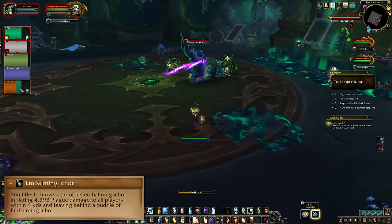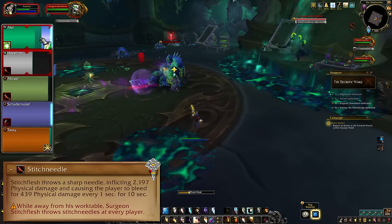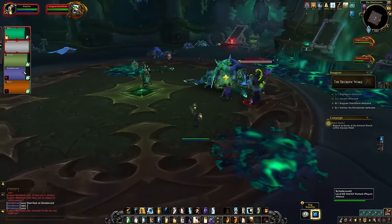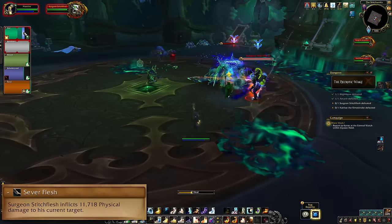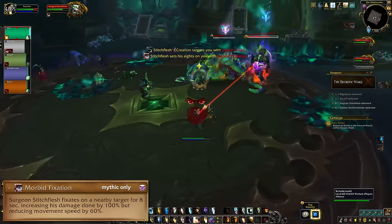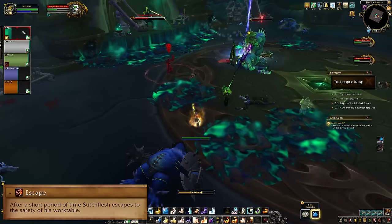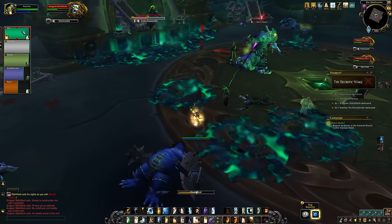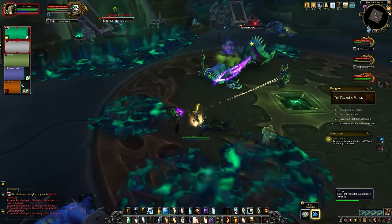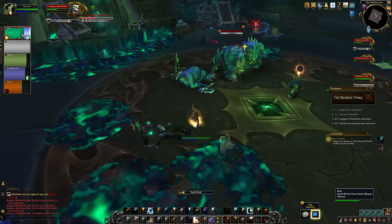In the meantime, the boss has been bleeding people with Stitch Needle, which you just have to heal through. Once you have successfully hooked the boss down, he needs to be tanked. He'll use Sever Flesh on his tank — another big hit that needs mitigation. Now and then he'll fixate a random player with Morbid Fixation, and they need to run away and kite. After some ground time, he will escape back to the platform and you need to hook him back down all over again. The trickiest part of this fight is getting the hang of the hook aim and dodge — once you've got a feel for it, the fight is pretty straightforward.